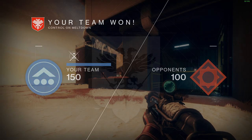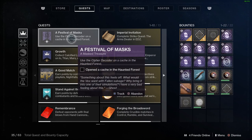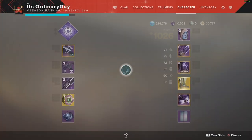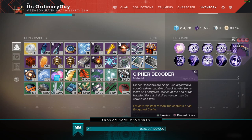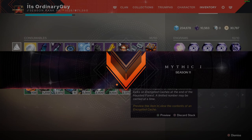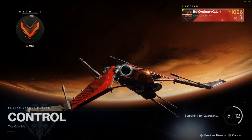So we have just completed a match of the Crucible — it progressed our quest step. Now we have to use the cipher decoder on a cache in the Haunted Forest. If you want to find out where the cipher decoder goes once you receive one, it will go to your inventory. It says these are single-use algorithmic code breakers capable of hacking electronic locks on encrypted caches at the end of the Haunted Forest, and a limited number may be carried at one time. So the only place you can use this is the Haunted Forest.